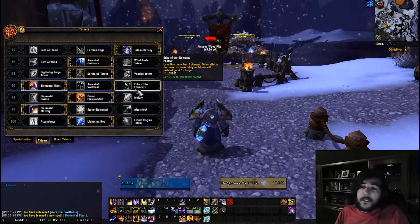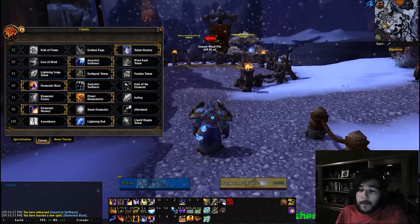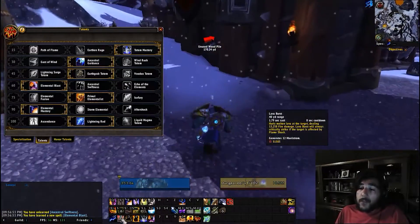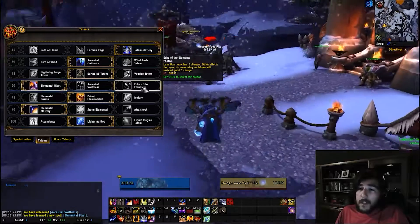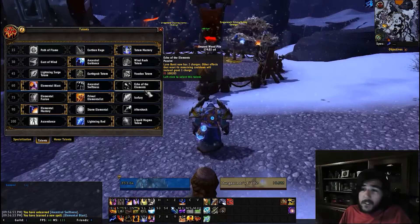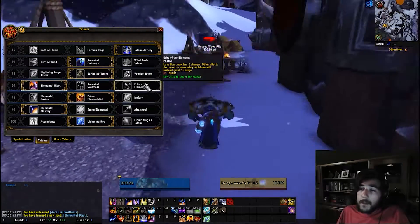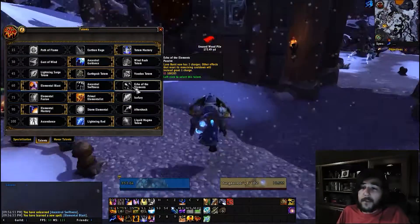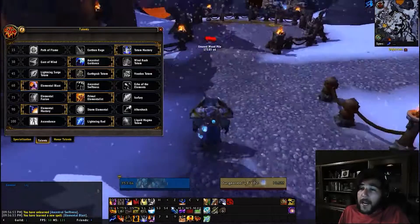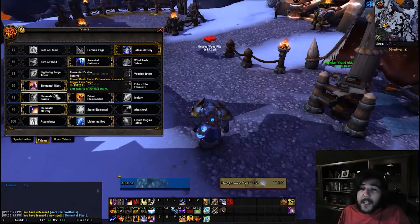With echo of the elements you deal damage with lava bursts, and having two charges while accumulating procs makes it the PvP choice — at least in my opinion, though I'm no expert.